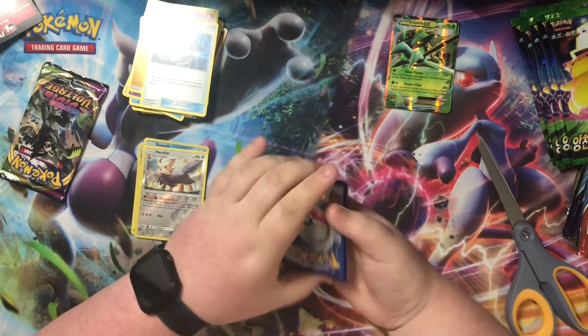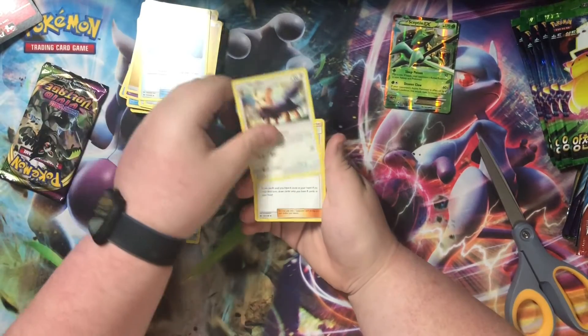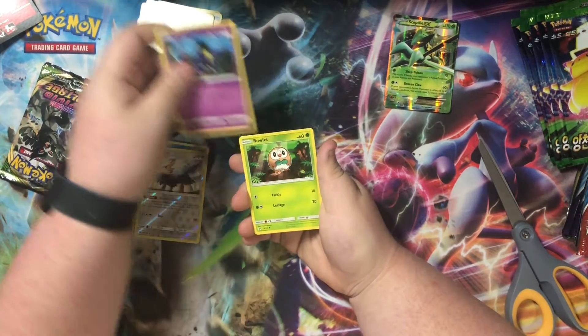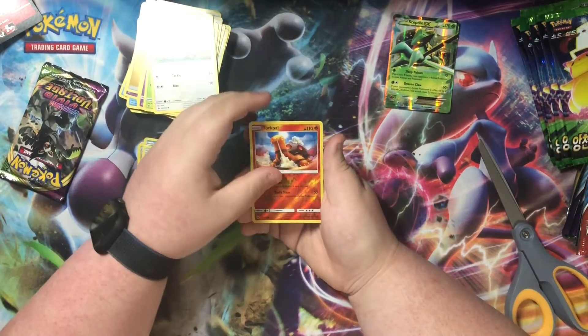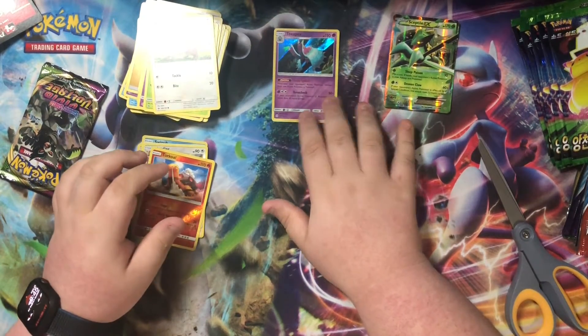Okay here we go — got Lightning Energy, Crushing Hammer, Herder, Lilly, Wingull, Piplup, Cosmoen, Rowlet, Yungoos, reverse holo Togedemaru, and on the back — whoa, that's a nice holo! Okay cool, we got a holo.